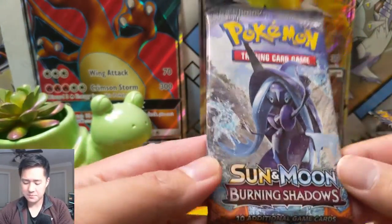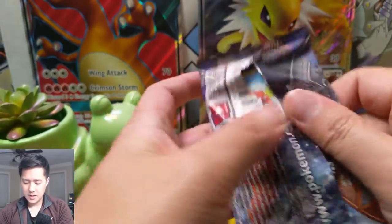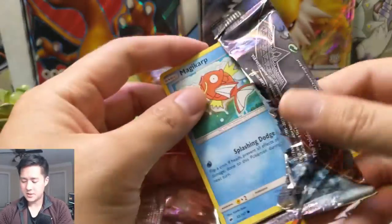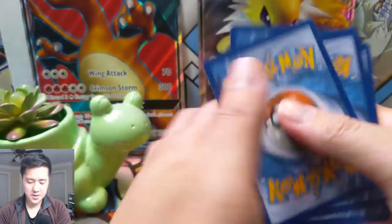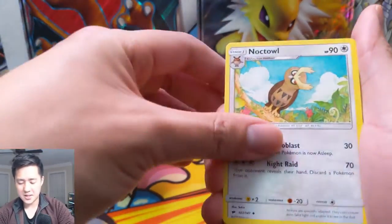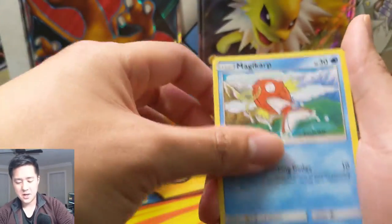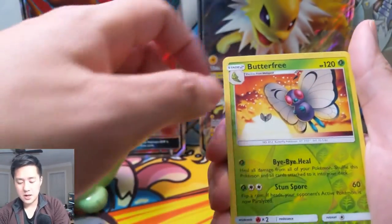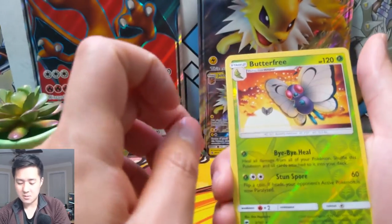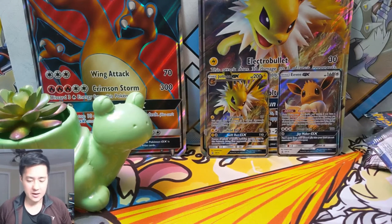Let's turn this into a great opening by hitting something in the Burning Shadows pack. Still not sure how long it'll take to find that Charizard, but we have a good amount of packs to fuel that search. We got a Noctowl, Scizor, Bewear, Buffalant, Magikarp, Croagunk, Pikachu, Pansear, Charmeleon — he looks very sad — a Beautifly — I like him even though he's terrible — and just a Meowstic. We only got one big hit today.